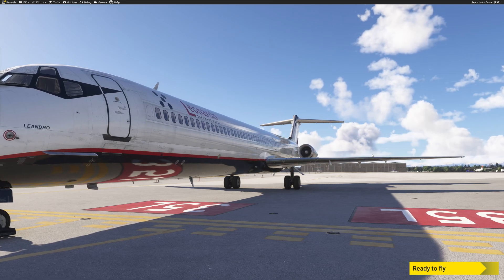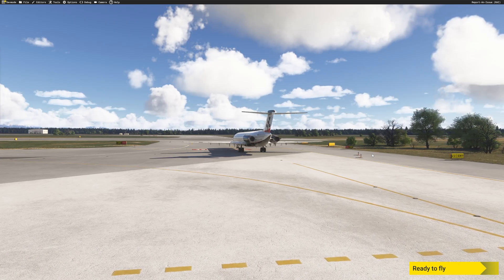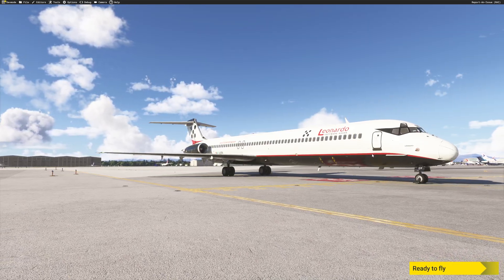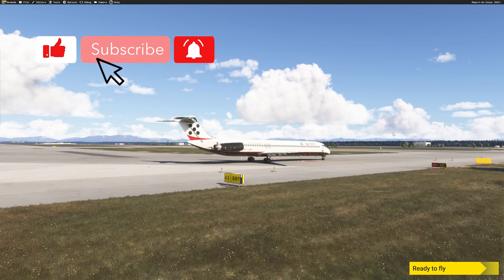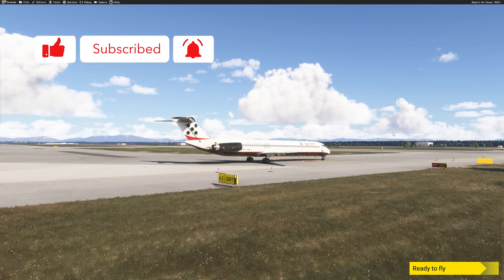Hi guys, JP from FSI Panel. Welcome to this quick tutorial. I'm going to show you how you can fly quick approaches using this beautiful Leonardo MD-82, just released on MSFS 2024. I flew a couple of approaches and she flies perfectly well, so let me show you how you can be very quickly airborne flying your first approaches.